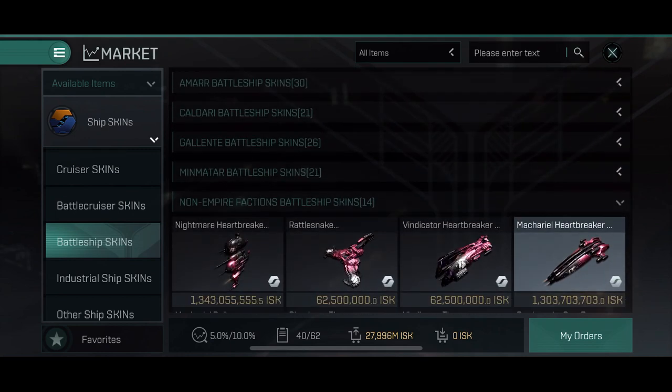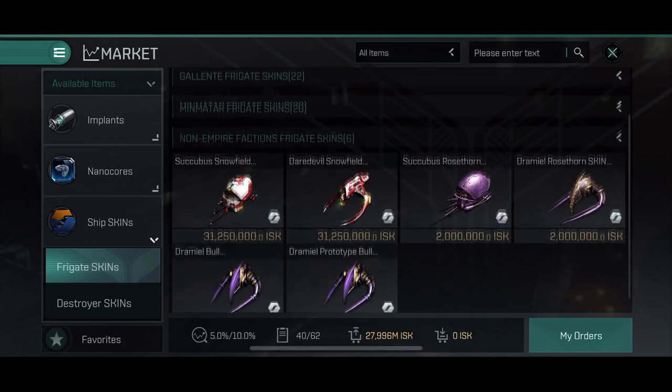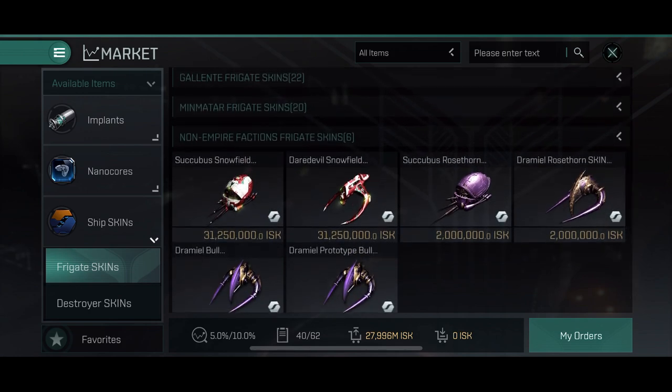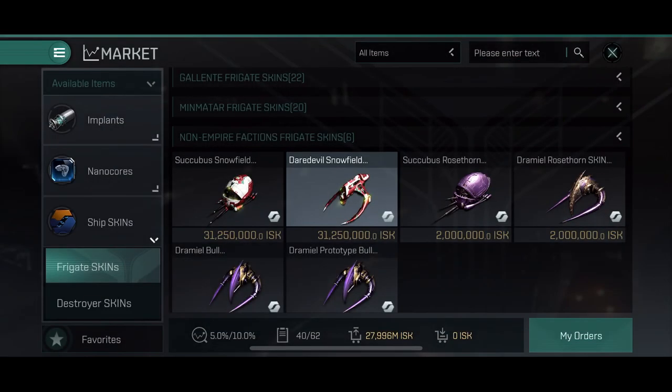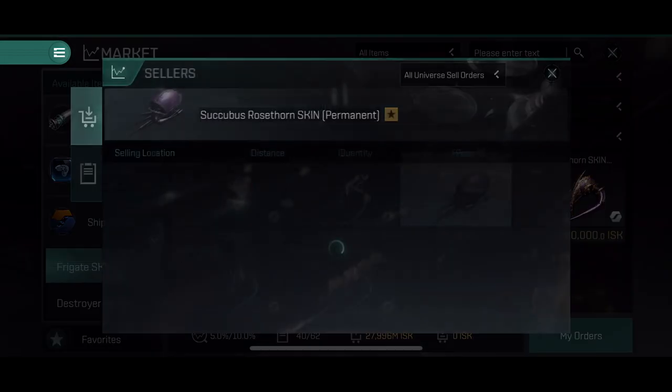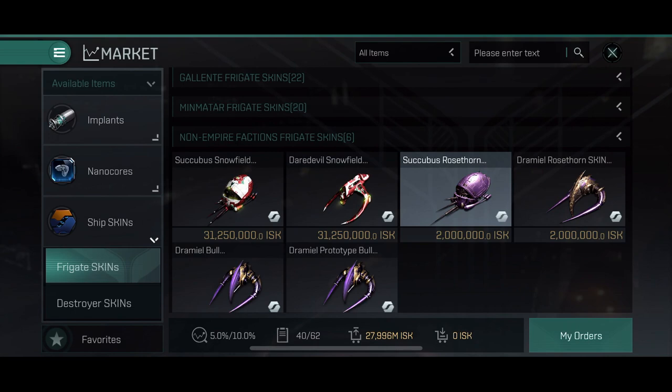But let's delve into what some of the rarest skins are today and what they would generally go for in price. Let's begin with smaller ships and move up from there. Frigate class skins: we got the snowfield skin, only available for the succubus and the daredevil. This skin is today easily around 1 to 2 billion ISK. You're not able to get this anymore, but a few have saved them so just ask around.